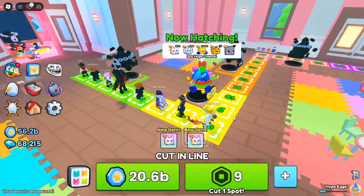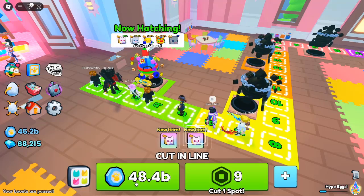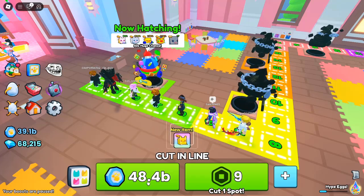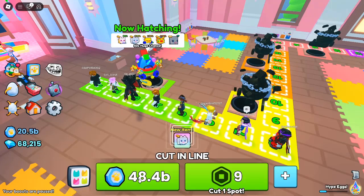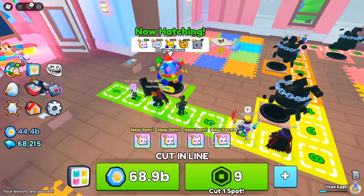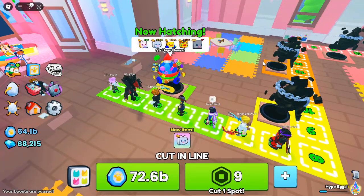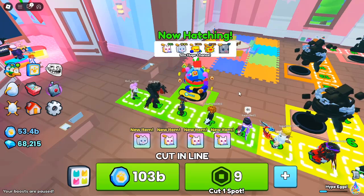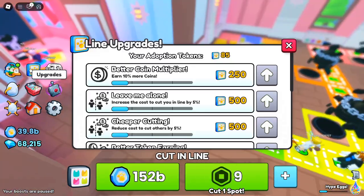Leaderboard contest: the competition is heating up. Players can win a Huge Baby Piglet by earning a spot on the top cuts or top time in the Egg Room leaderboard. Players are ranked based on speed, cutting skills, and egg hatching abilities. Rewards include a Rainbow Huge Pet for the top 25, a Gold Huge Pet for the top 250, and a Regular Huge Pet for the top 1000. The contest ends on Friday, November 22nd, so make sure to get your scores in before the clock runs out.